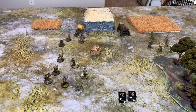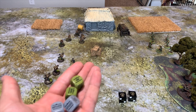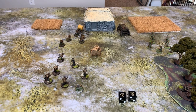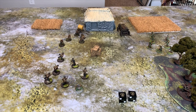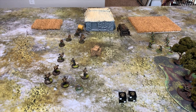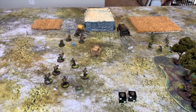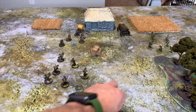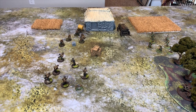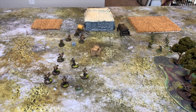Now let's do a sample game round. There are four order dice — two gray for the Germans, two green for the French Allies. We put them in a bag and pull one. The first pull is a gray die. Not wanting to commit yet, we're going to put the SS on Ambush, giving them a chance to react to anything that happens later this turn.